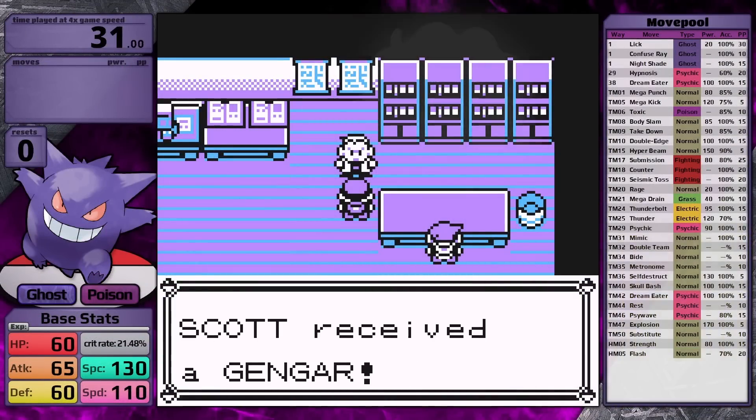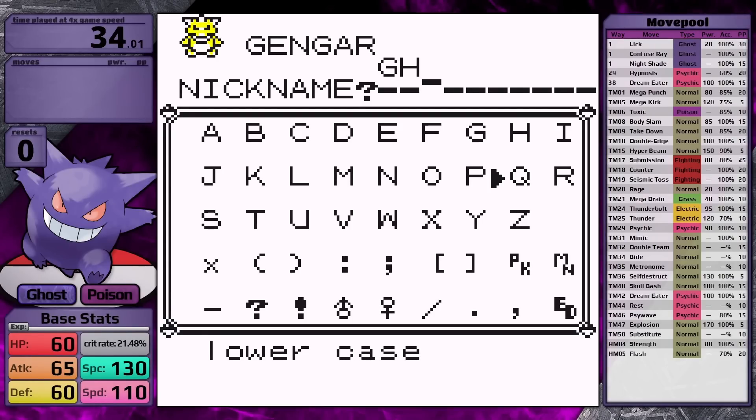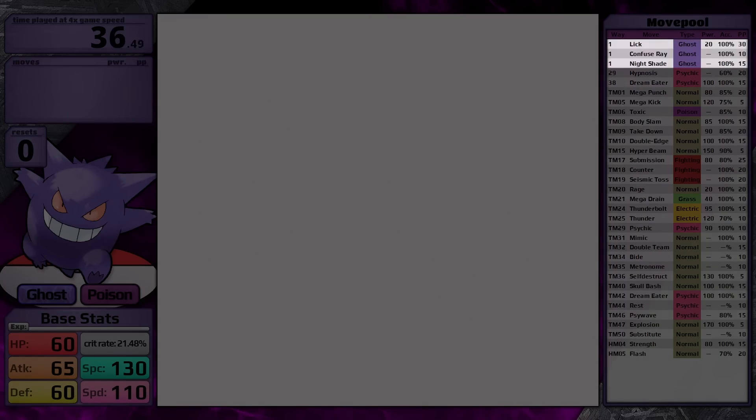When Pokemon Yellow was released, a lot of Pokemon received updates to their move pools, but that isn't the case for Gengar. It has the exact same learnset between both games. It starts with three Ghost moves: Lick, Confuse Ray, and Nightshade.